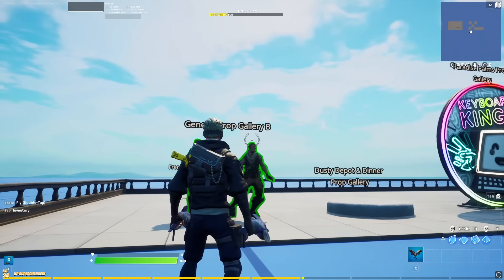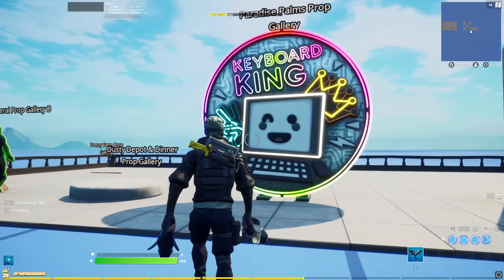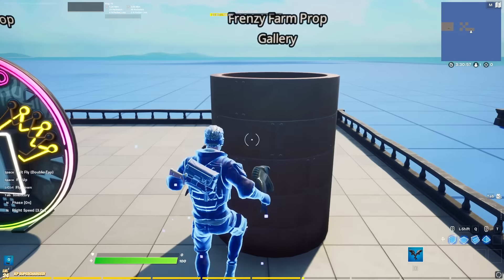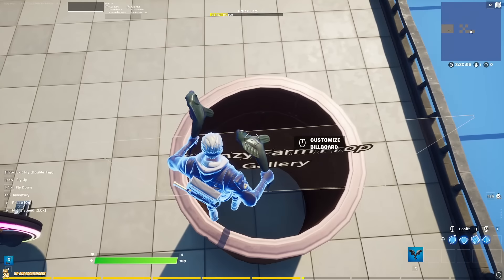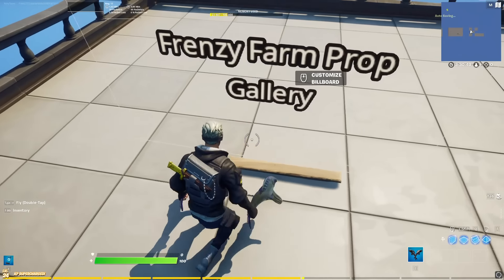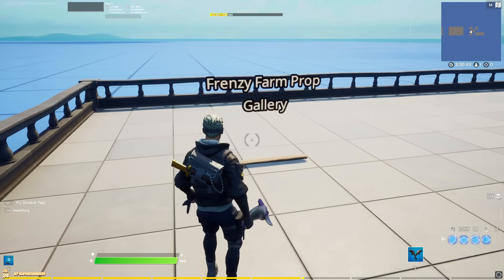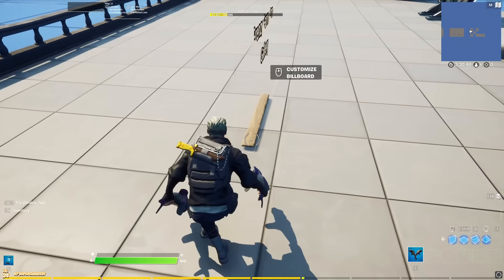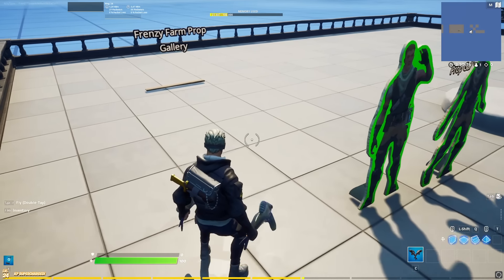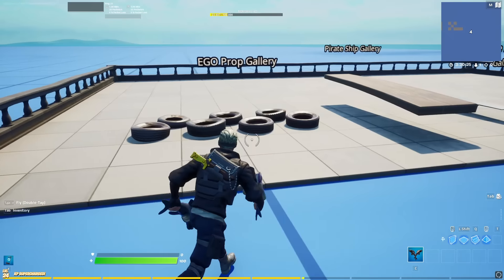Next we have some good-to-know props. For example, these Jonesies, which I get asked a lot where they are — they're in the generally prop gallery B. Then we have this no-round stone platform, which is kind of unique. Then we have the keyboard king sign, which is really nice — I use it a lot in my builds. Then we have this very nice round thing which you can also walk through, which can make for really cool scenarios. And then we have the lonely plank from the frenzy farm prop gallery, which you can build a lot of custom props with. It's perfectly shaped — there are other props like this but they're not that perfectly shaped, so if you want to build custom stuff, this one looks better.